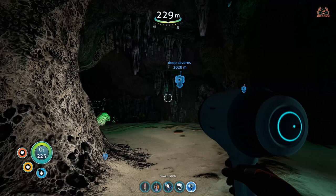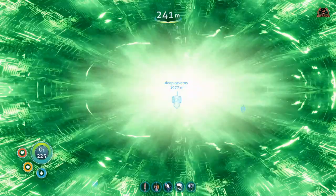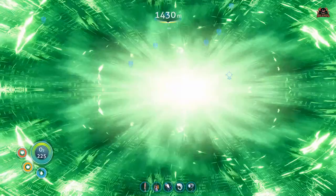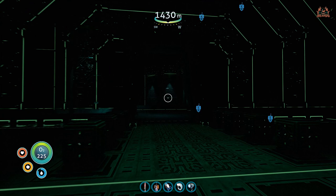Interestingly to note: when you come up into this fungal forest, you're only about 900 meters away from your starting location. So make your way back, get your sea glide out, and it'll take you about three to four minutes to get back to your base. From there you can create the hatching enzyme.